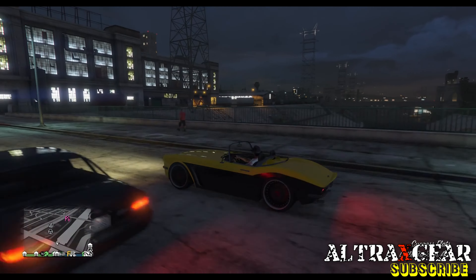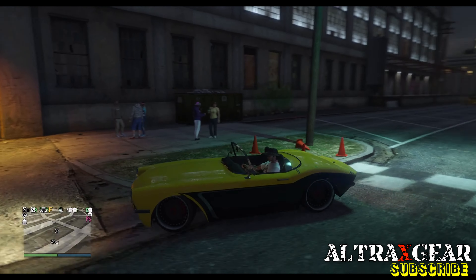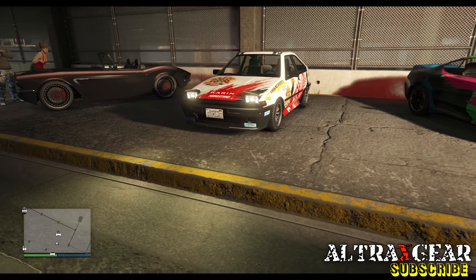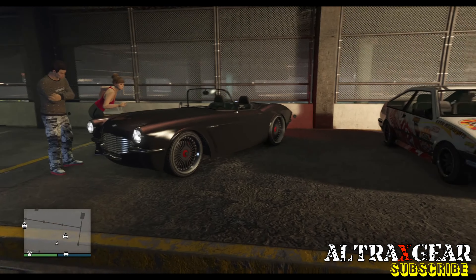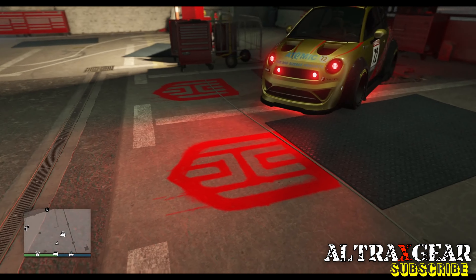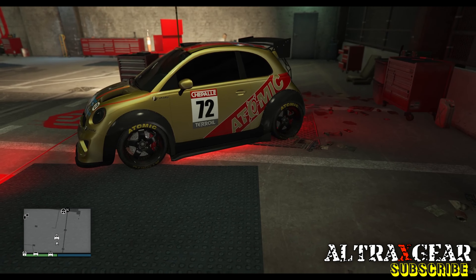Kicking things off, we first have a free West Coast Classic t-shirt just for logging in this week. Heading to LS Car Meet in my black Fin — I like the simple classic look of this topless car. At LS Car Meet you can test out the Jester Classic, Futo GTX, and Coquette Blackfin.